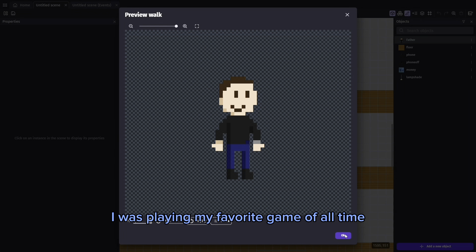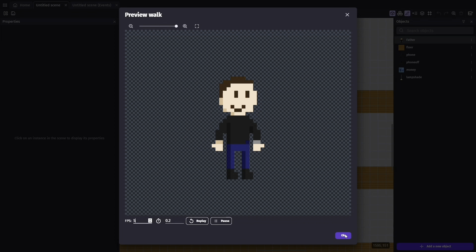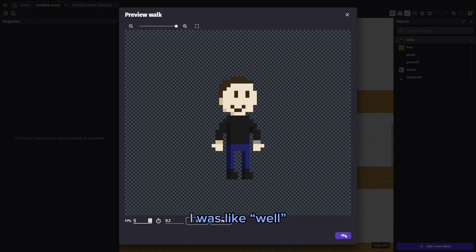My dad came in and he was like, 'What are you playing?' And I was like, 'I'm playing an old Sonic game,' you know, just keeping it generic. And he was like, 'That's not old, it's not - it's 3D, it's not even pixelated.' So as I started making this game I was like, well, you want pixelated? Here's pixelated.